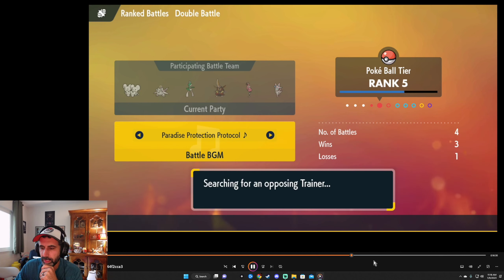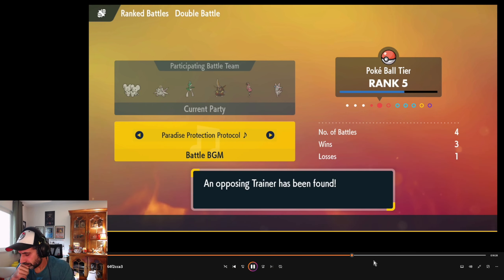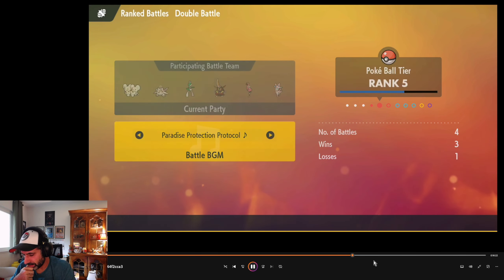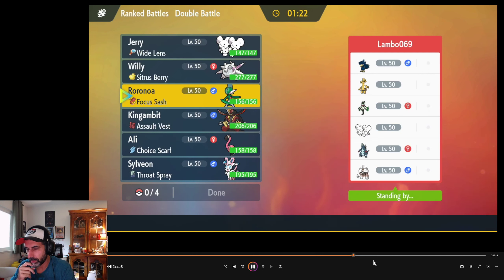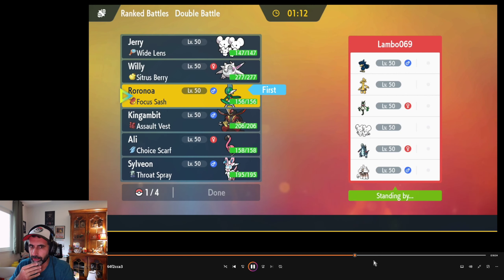I just realized Meoscarada was already Grass type when I used that first Hyper Voice because it Flower Tricked — that's why it survived. Terranizing is actually surprisingly really good. Changing to pure Grass is really not bad. I think I played it pretty safe the whole time. I think that was definitely one of my better games. Maybe you can comment below and let me know if there's something better I could have done.